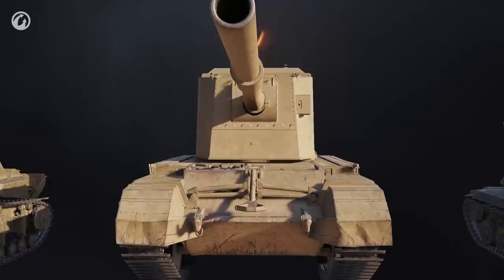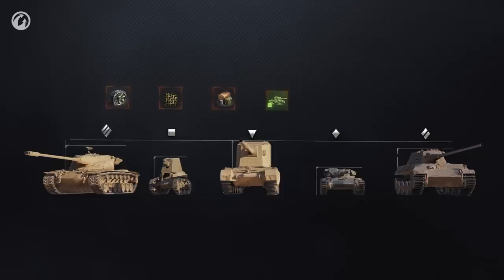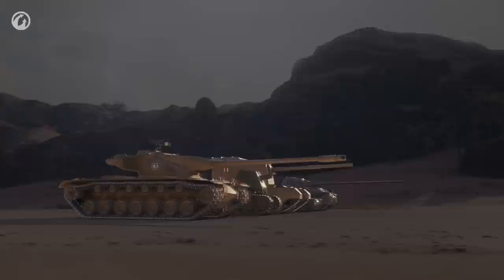Vehicle concealment is a heck of a science. First off, here's a bit of theory from our clandestine informer. A vehicle's concealment is affected by its type, dimensions, special equipment and consumables, directives and, of course, its crew. For any vehicle, four concealment figures are distinguished.